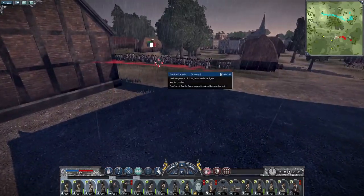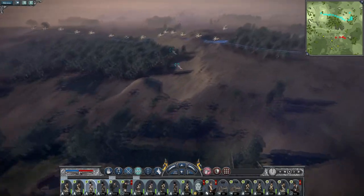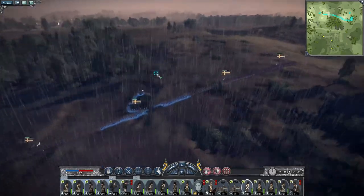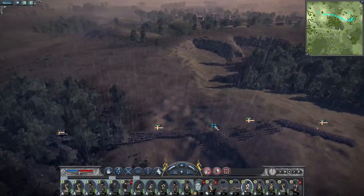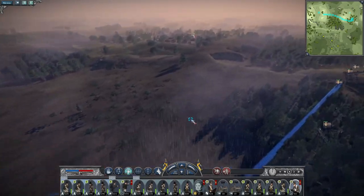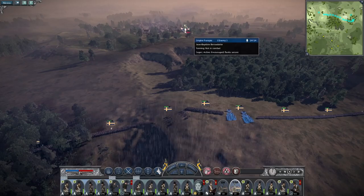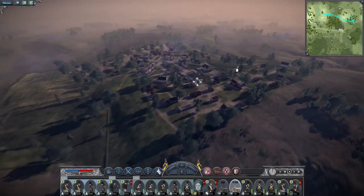I can hear them - there's a line infantry unit there. We have artillery and they don't, which is important to remember. When we get our infantry out on the flank we should get some reasonable information on what's happening across the front. Let's speed up time because there's no point waiting. My 12-pounders might try and snipe their general - because he is a good general we want to try and take him out.